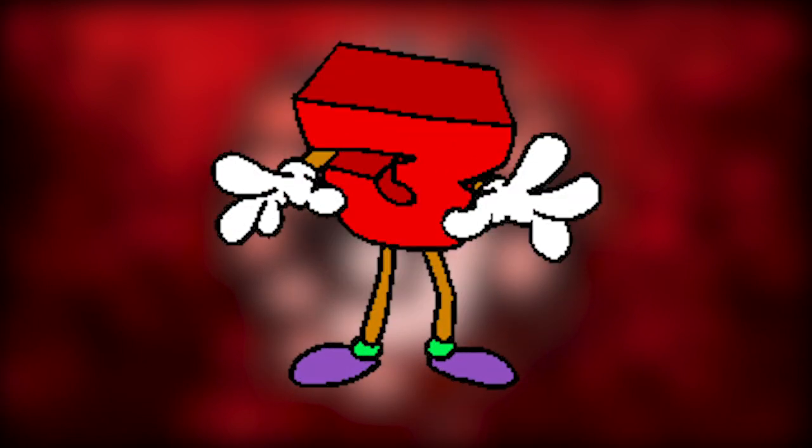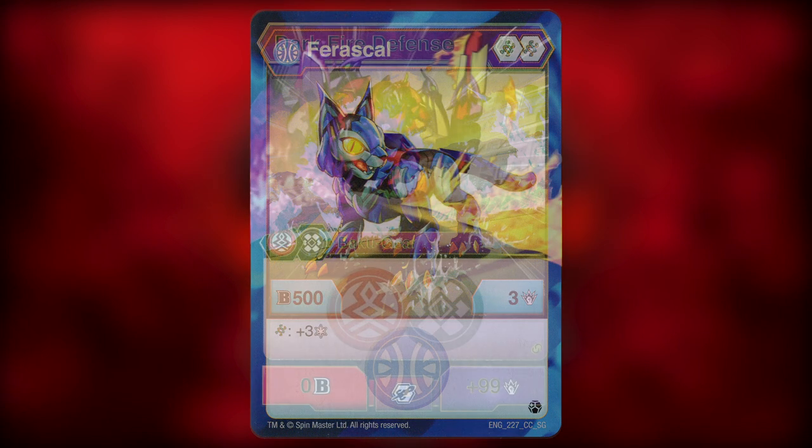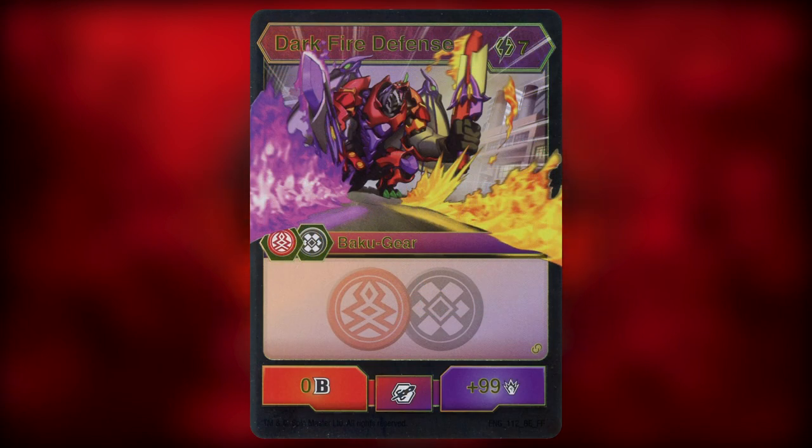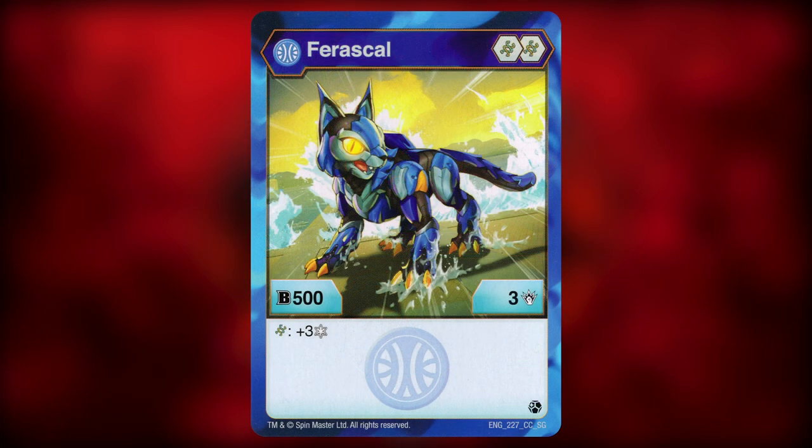Number 3: Aurelis Faraskal Core. An amazing core lineup of 2 helix cores and a statline of 500B power and 3 damage. But the reason why you use this Bakugan is because of its effect of gaining 3 frost strike when on a helix core. You can combine that with the 99 damage you get with dark fire defense, and you have a deadly combo, albeit something that requires a lot of resources and luck to pull off.